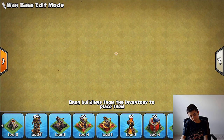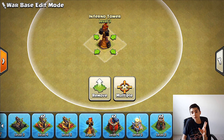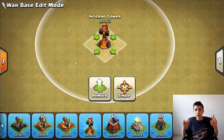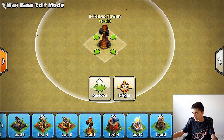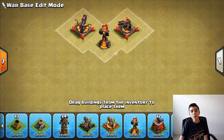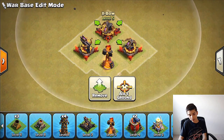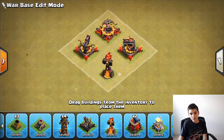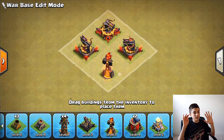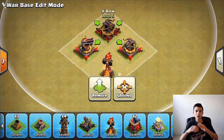Town Hall 10 brings Inferno Towers in multiple mode (5 targets, moderate damage) or single mode (1 target, insane damage that wrecks Golems and Pekkas). Put your Inferno Tower in a strong position with X-Bows around it — this prevents Queen Walk from that side since the Inferno Tower will destroy her. Switch one Inferno to multiple mode, which is better against Yetis, Miners, Valkyries, and Hog Riders, while the single Inferno handles Queen Walk and tanks.